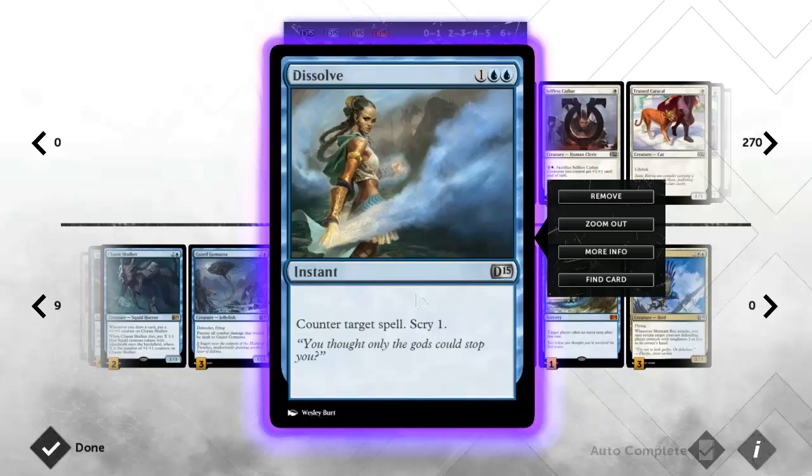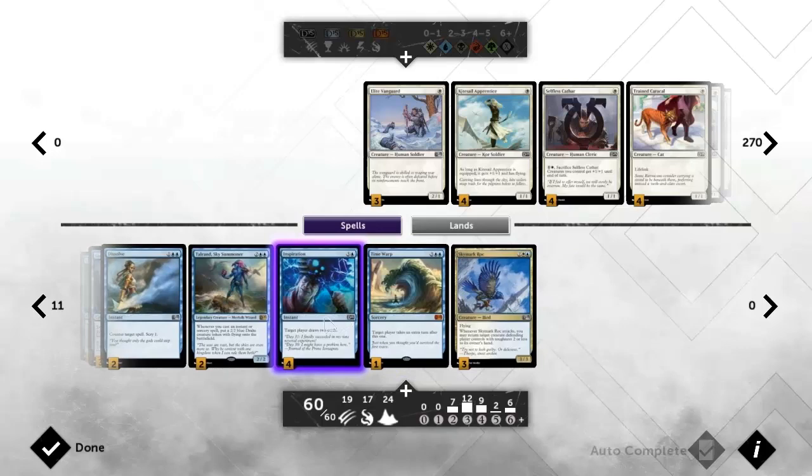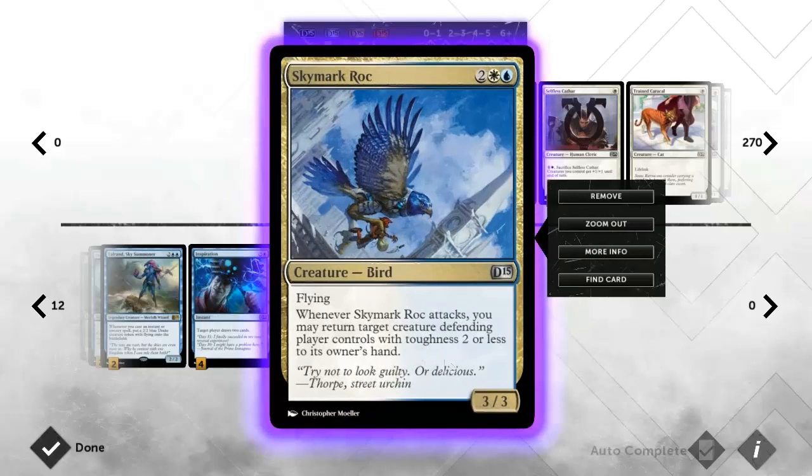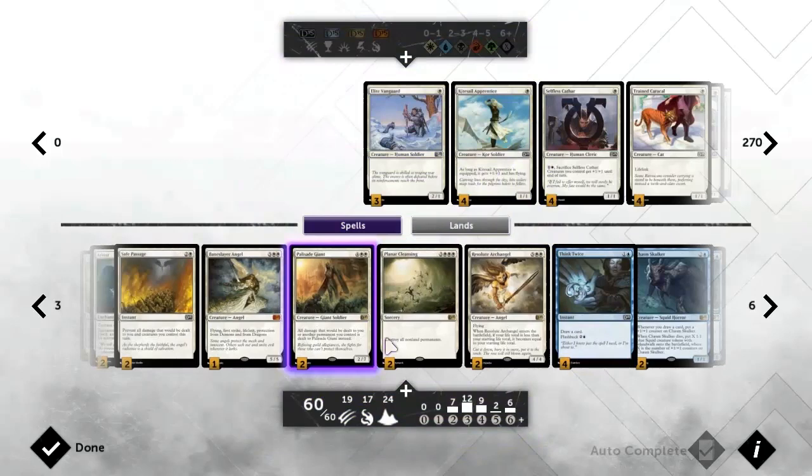Dissolves are better against other late game decks than they are against aggressive decks. Then we've got Talrand which is awesome. Four Inspirations for more card draw. Time Warp can help seal out the game or gives us an extra turn to draw what we need. The Skymark Roc seems pretty decent against aggro decks - three toughness is probably good enough to block unless they use a combat trick, and ideally I can attack with it and make them pick up one of their tokens. That is the deck - let's see how it performs.